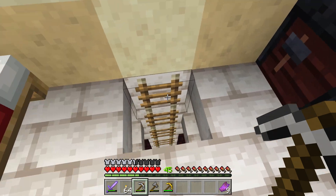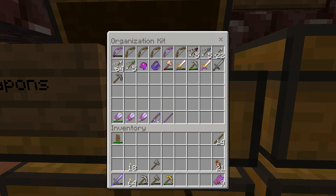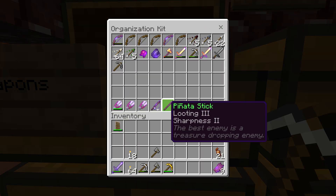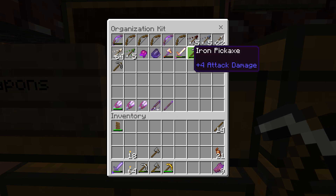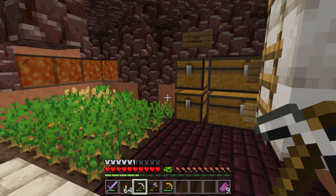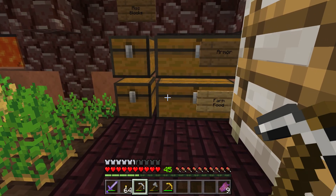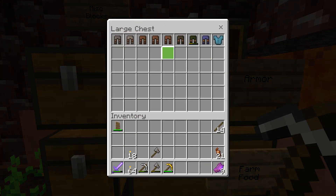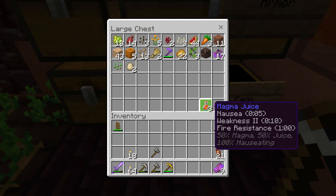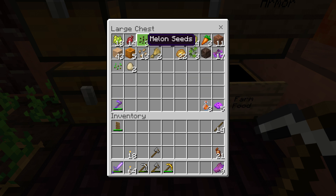Let me show you down here - I put most all this stuff down here. We've got all of our weapons and that kind of stuff down here. I've got a bow, and if I can get enough iron I'll be able to make an anvil and start combining stuff, which would be really nice so I can keep the enchantments. Armor hasn't changed much. I put the potions here too.